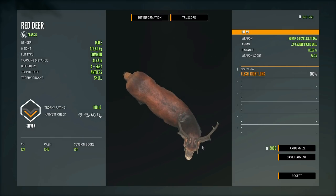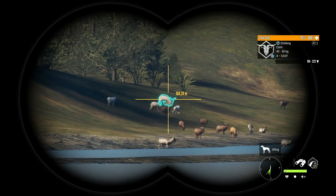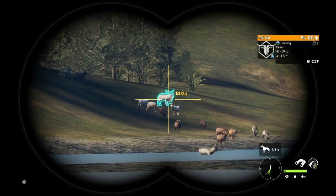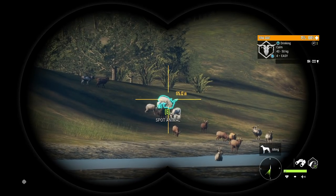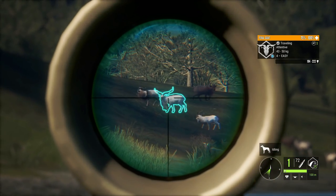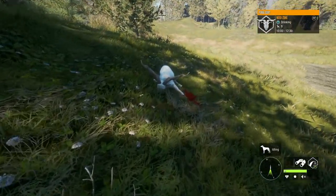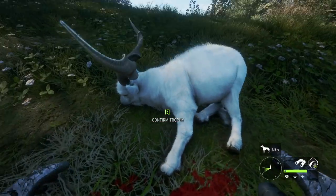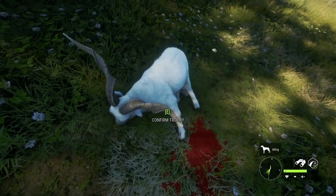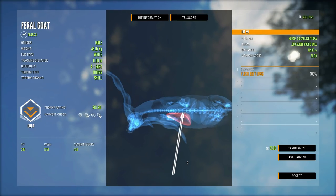I came over here to test the round ball more on feral goats at different angles. We've got a level four that might be a diamond - there's always that chance. We zeroed for 100 and got right where we needed it. This thing absolutely dropped on the spot and did not stand a chance against the round ball. It scored 201.90 - that's a big goat. The round ball did great on this one.